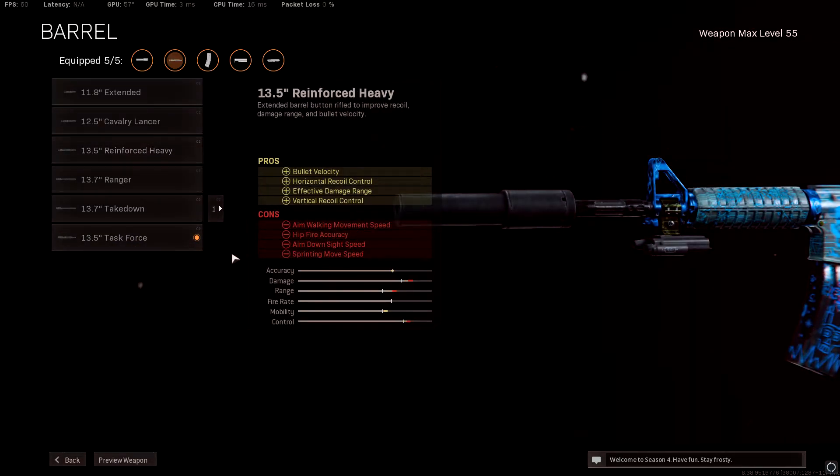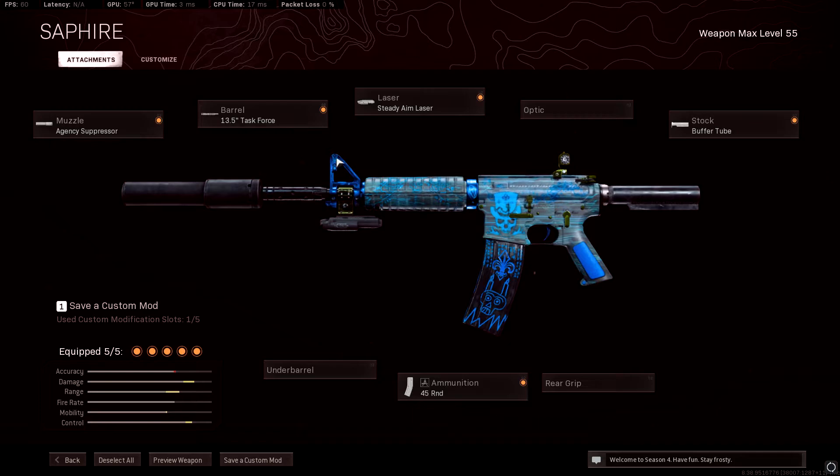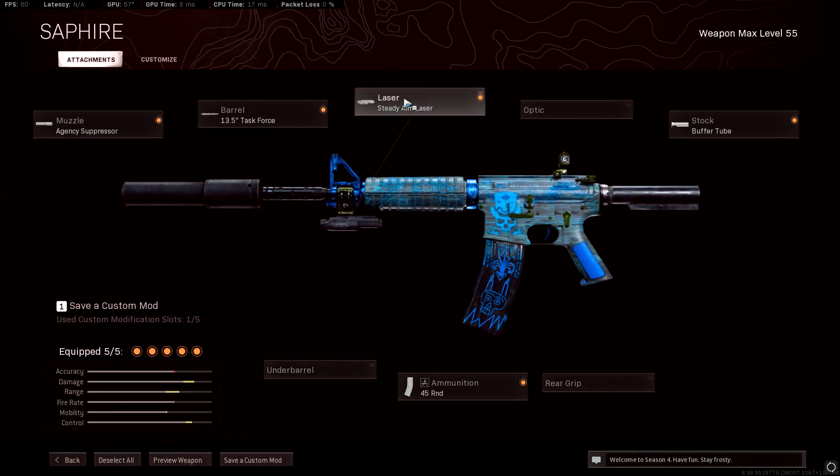For the barrel, use the 13.5 inch Task Force — it is better than the Reinforced Heavy. I did look at the stats, not just these stats but I read them as well, so the 13.5 inch Task Force is the better option. It gives about five percent extra damage range from what I've heard.